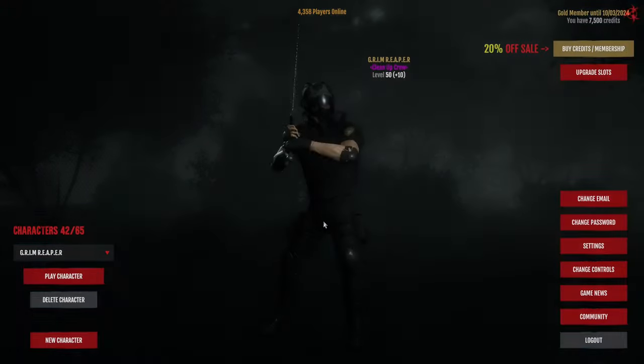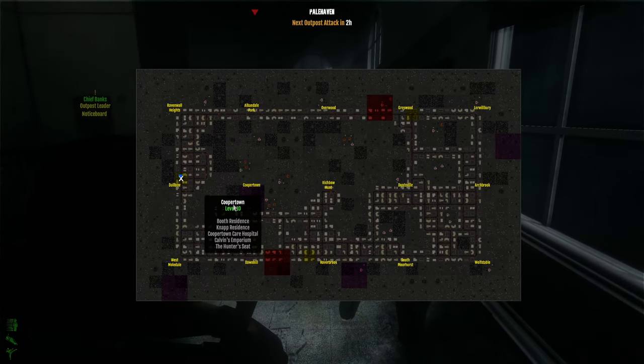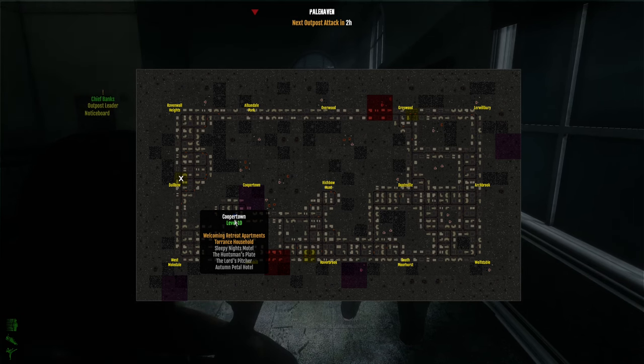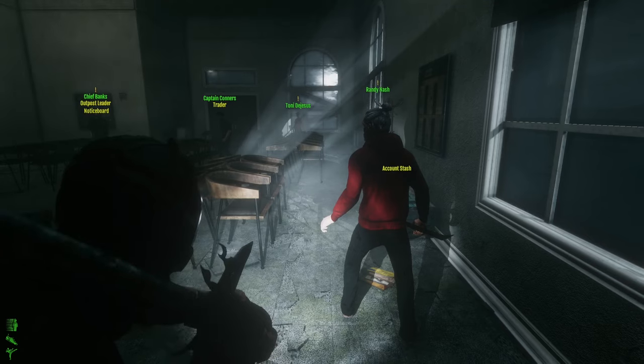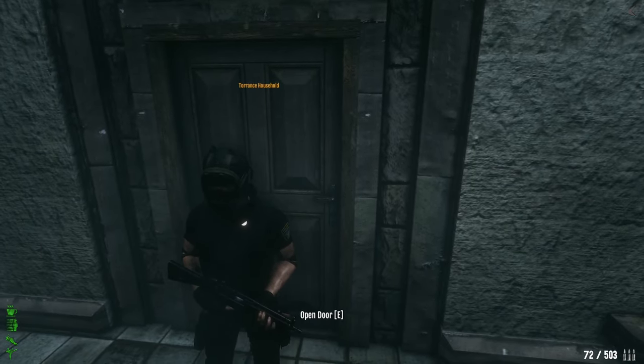There is the location on the map where you need to go, which is called Darren's Household, located currently in this map rotation — right here. I'm going to go there and explain what you need to do, so let's get moving. We have arrived at the location — it's Darren's Household.